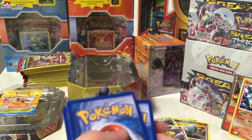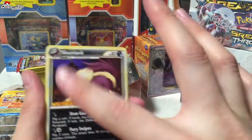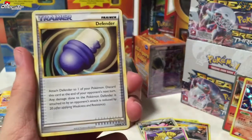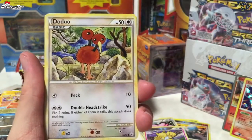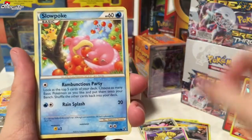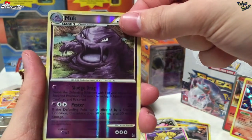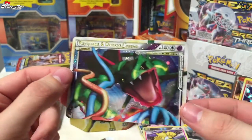It's a really nice card overall — these different borders and the artwork. We've got a Skuntank, a Darkness Energy, a Defender, a Misdreavus, a Doduo, a Pineco, a Slowpoke, an Eevee, and a reverse Muk.